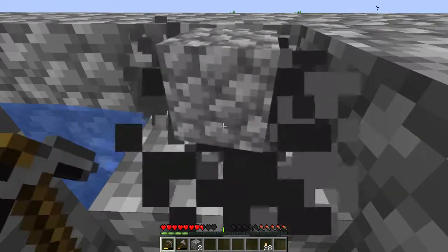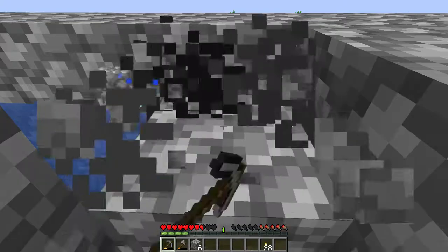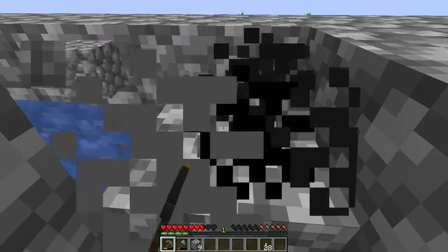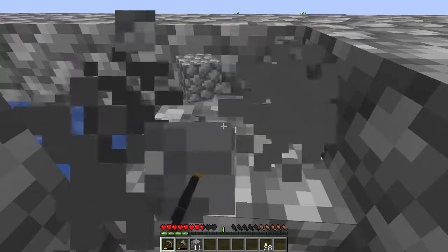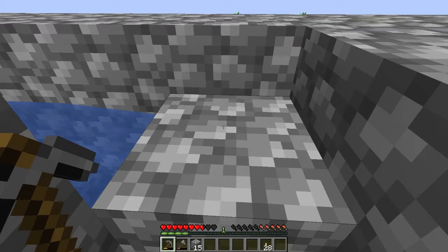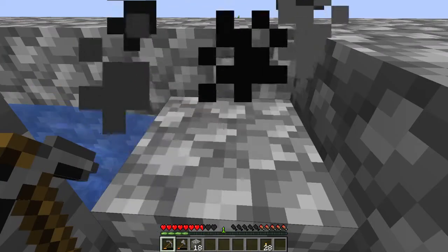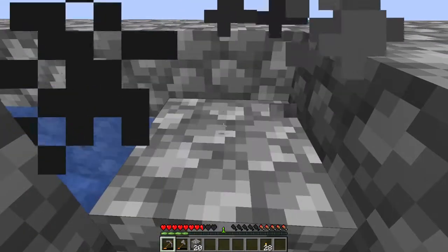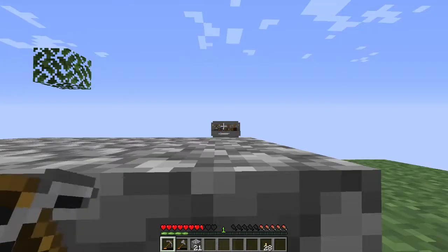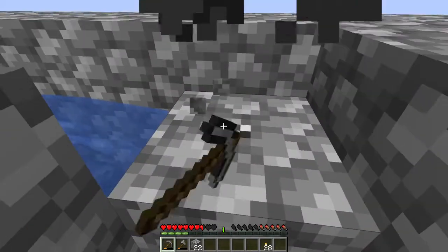I'm saving cobblestone and planks because I need a lot of blocks. The tube is going to be 21 blocks high - with a 21-block fall, mobs without armor will drop to one heart, making it possible for me to kill them and extract XP. I'll need those levels to use the enchantment table behind the villagers.